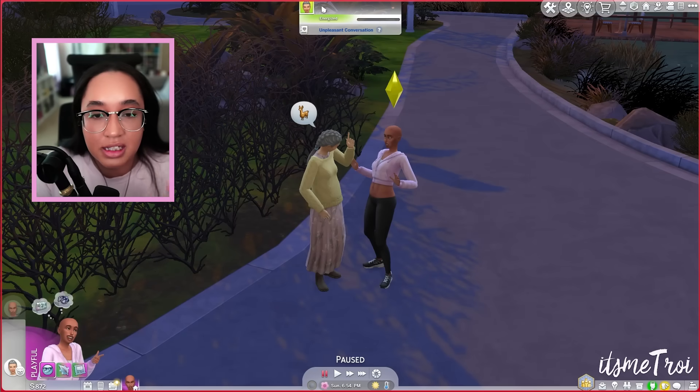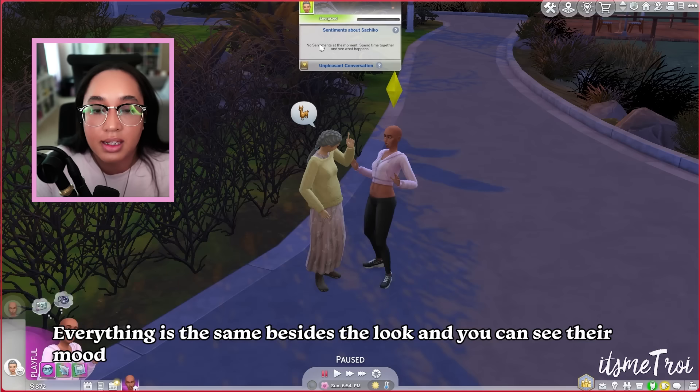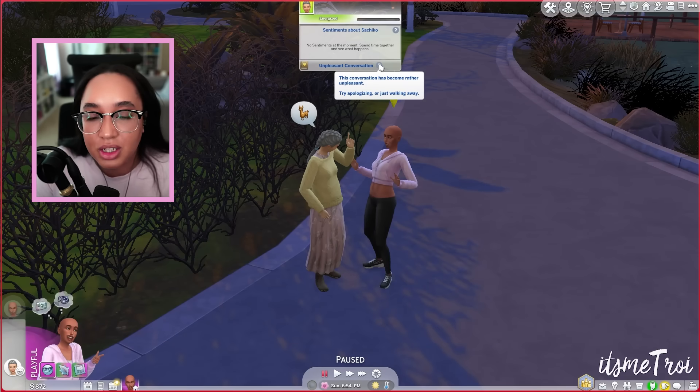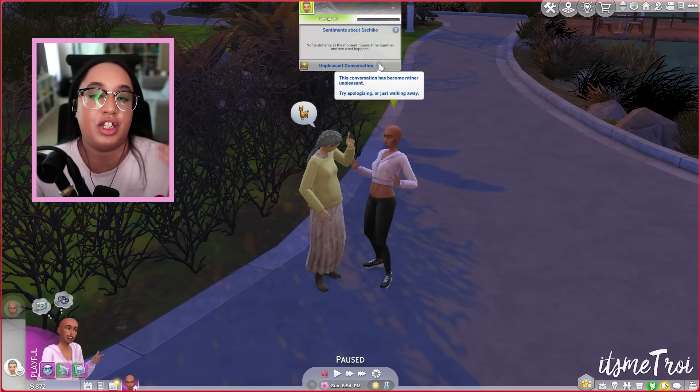The relationship panel at the top of the screen when you're talking to a sim also got a facelift. Clicking it now shows their current mood — for example Energized — along with sentiments about them and a conversation tracker, like noting a pleasant conversation.